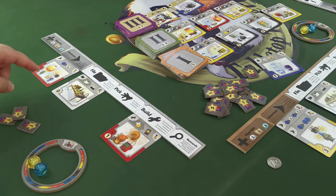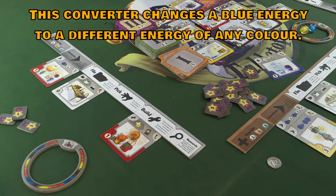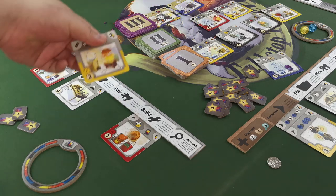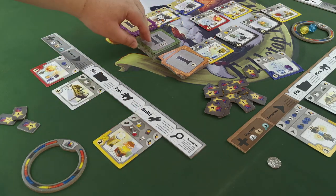Stored energy can be spent to build a gizmo card from the display area or a player's archive. Use any converter to convert energy to the required colours. Execute any build effect and replace the display.